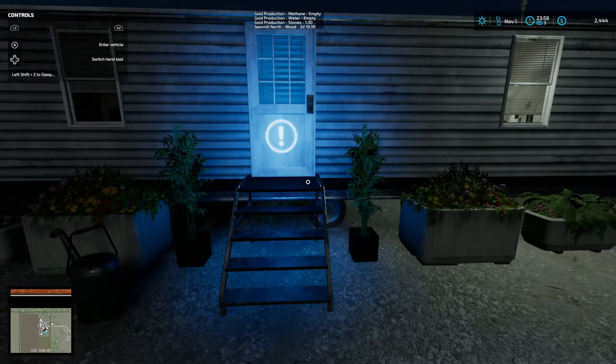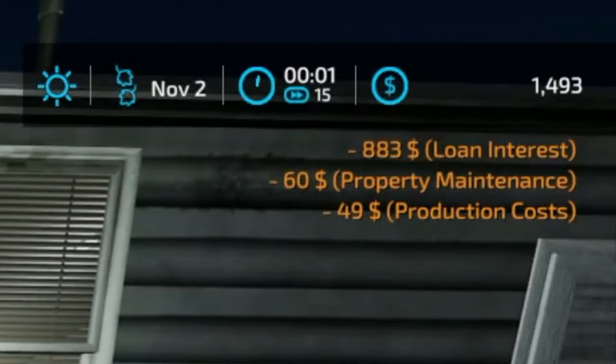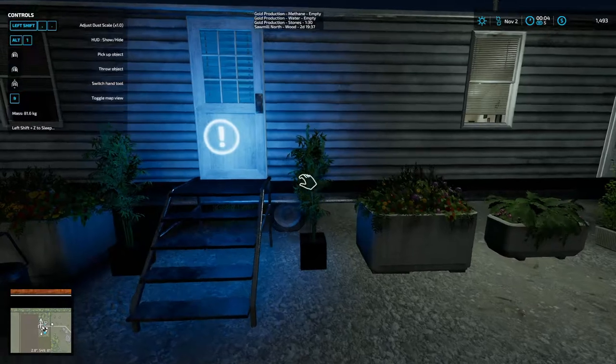I'm going to increase time - it shouldn't take very long. Loan interest is $883. $60 property maintenance. $49 production costs. Brings us down to $14.93. So what I'm going to do, I'm going to turn this back down to $5.00.